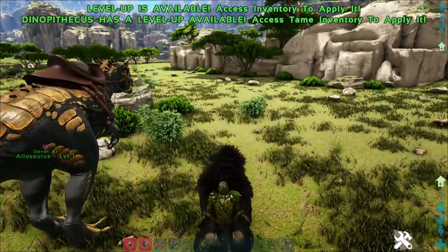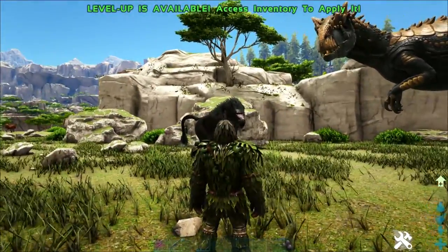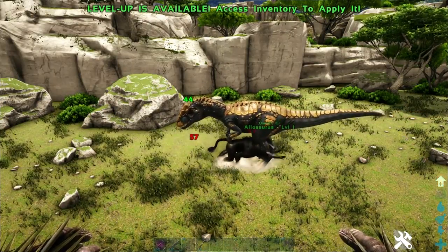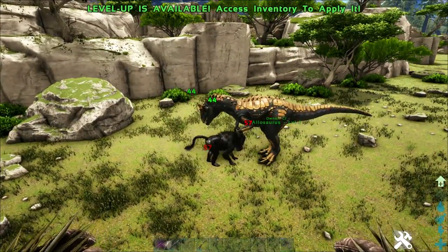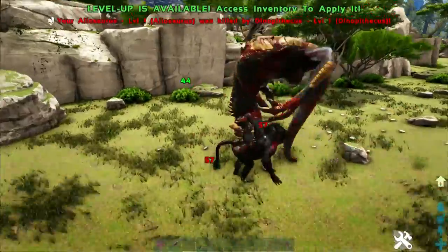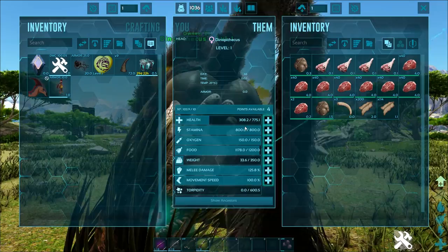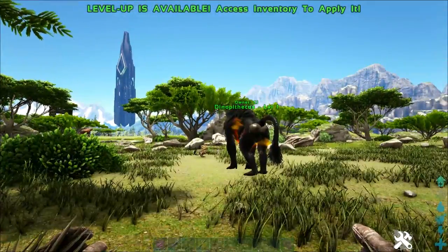Now for the fight — the Dinopithecus has been unclaimed on aggressive so it will immediately aggro on the Aloe, and the Aloe has been whistled to attack my target. My money is on the Dinopithecus. You can see the Aloe just doesn't attack as fast; the Dinopithecus is getting slightly stun-locked but still attacks faster. Looking at its health, the Dinopithecus won by a landslide — the Aloe had no way to contend.